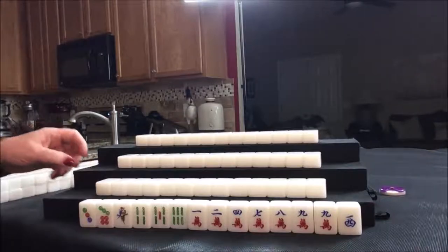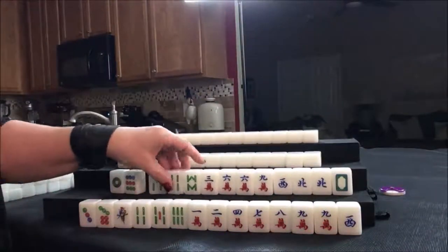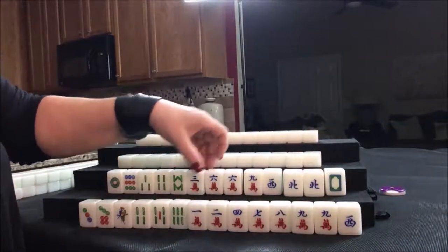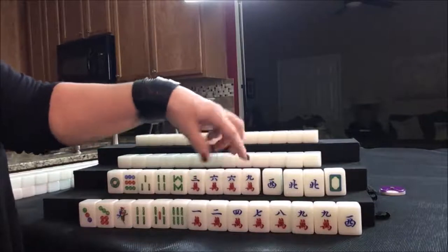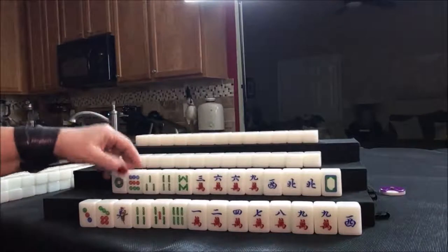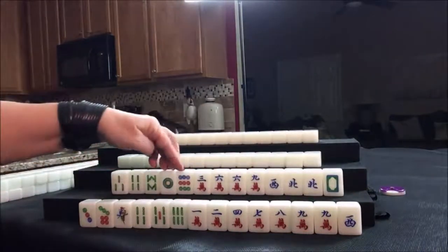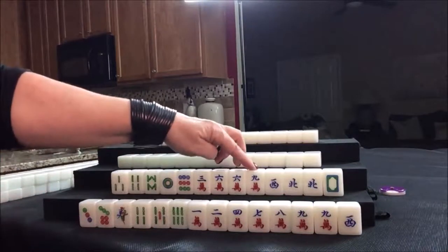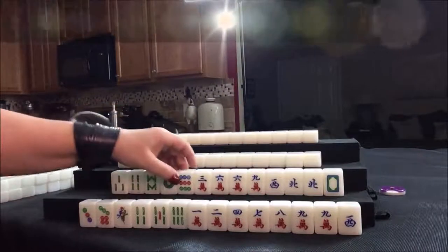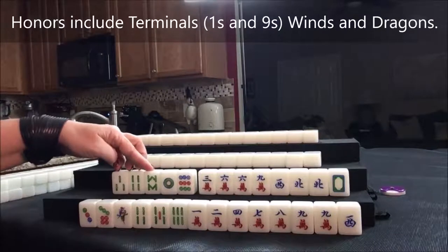Let's see what we can do for south. They have two pairs: north and six cracks. They have more cracks than dots and bams. I think I would hold the one and nine. If we get more ones and nines, maybe we could play honors. But most likely half flush with cracks. I would start by discarding the bams.